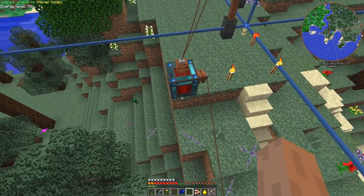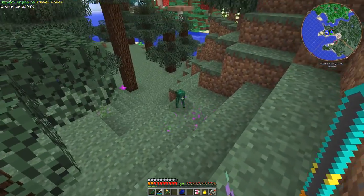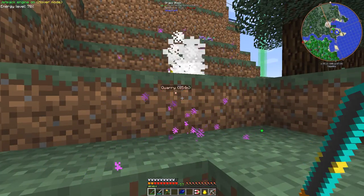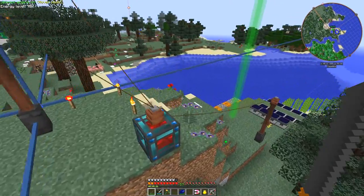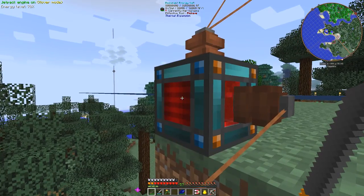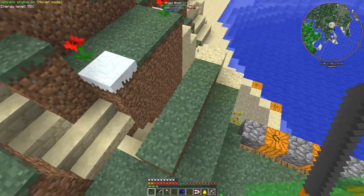Look what we've got there - it's actually quite easy to deal with with your nano saber. This energy cell is already completely full, so the windmills have generated a lot of power in a relatively short period of time, which is great to know.